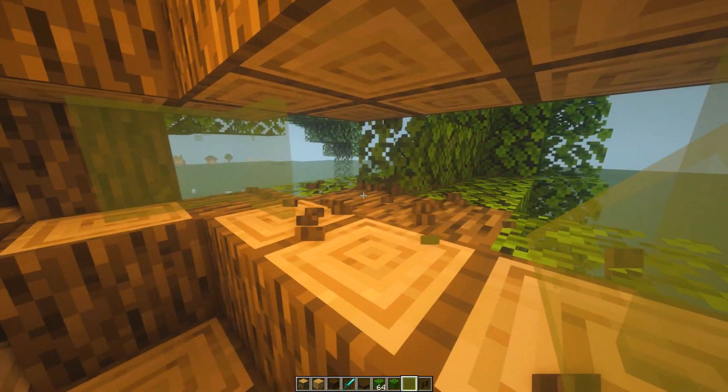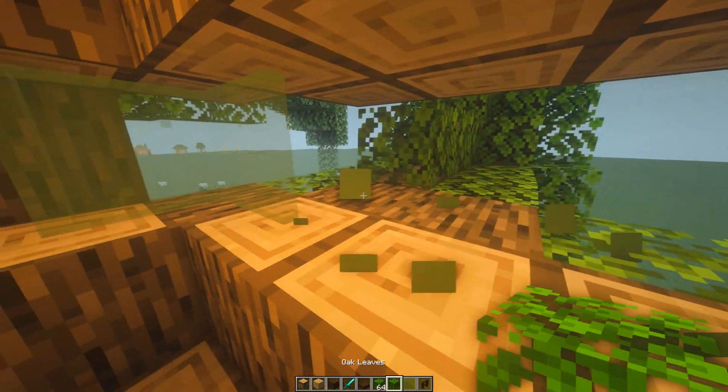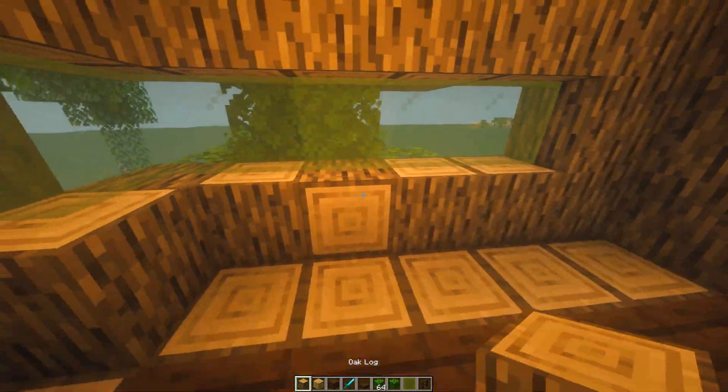As you can see, the way we're doing these windows doesn't really matter — it doesn't have to be symmetrical or just on one part of the tree. You can make it wrap around and it still looks quite nice.